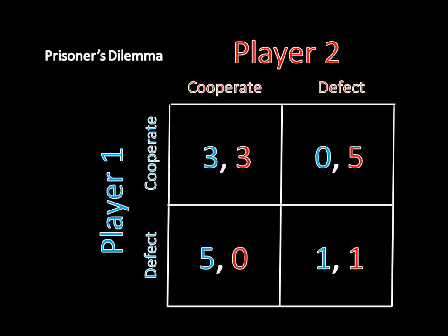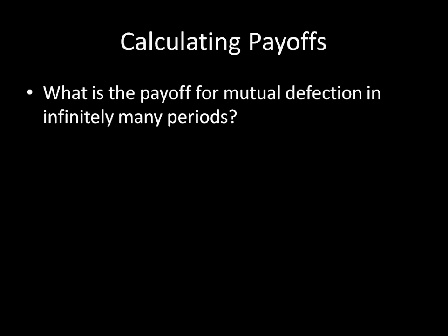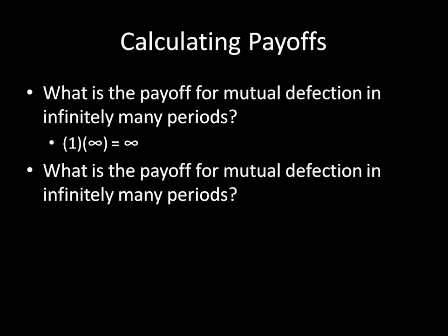But how do we calculate these payoffs? I'll start with a simple example. What is the payoff for mutual defection in infinitely many periods? Well, the payoff for mutual defection in one period is just one, and we're going to do that infinitely many times, so we get one times infinity, which equals infinity. Now, the payoff for mutual cooperation in one period is three, so we multiply that by infinity and that also equals infinity. So these are the same mathematical payoffs, but that isn't very sensible — after all, mutual cooperation is supposed to be inherently better than mutual defection. But the problem is that any positive number multiplied by infinity nets infinity, which means we can't use these payoffs in this manner for this infinite game.